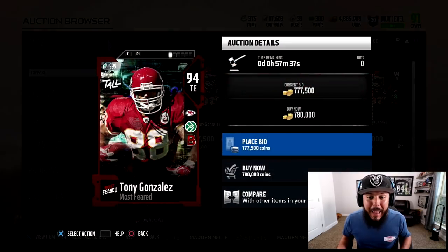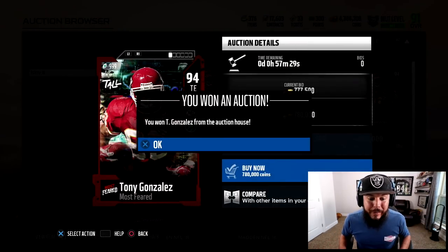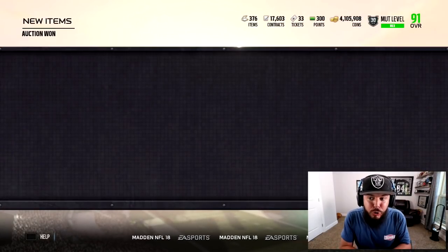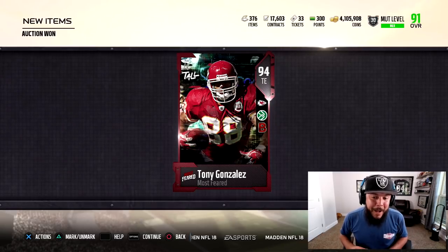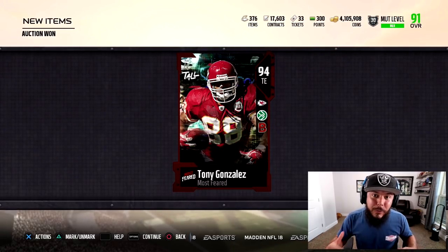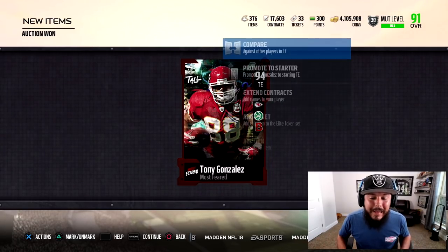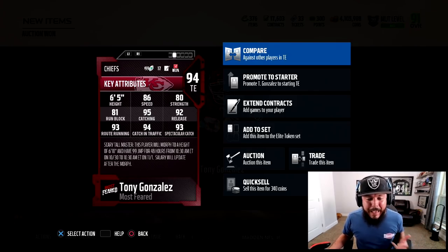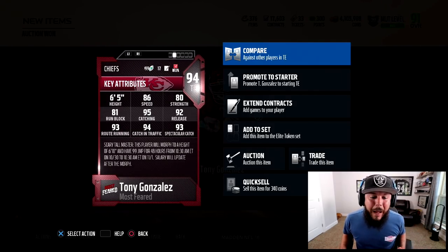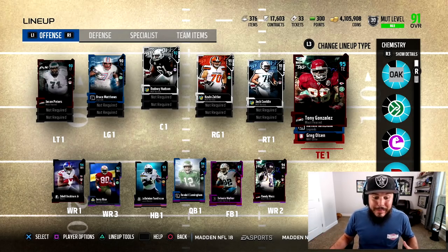Tony Gonzalez is at 780,000 — he was way more expensive an hour ago. I'm gonna buy him right here for 780,000 coins. This video took forever to make but we got a lot done. Hopefully you guys follow the same path — leave a comment and drop a like if you're ready for more this weekend.